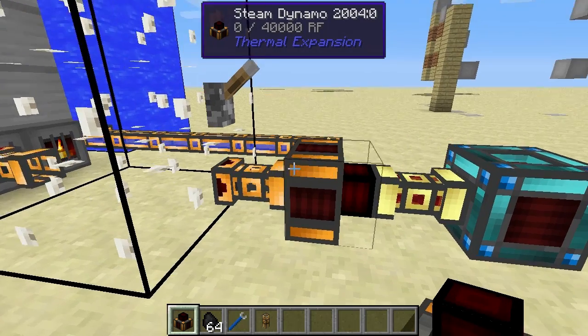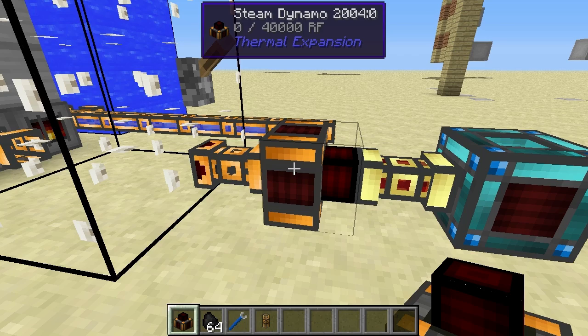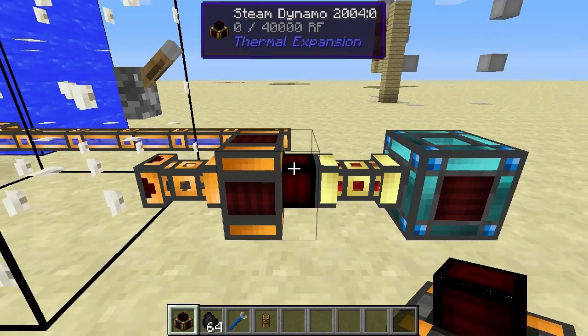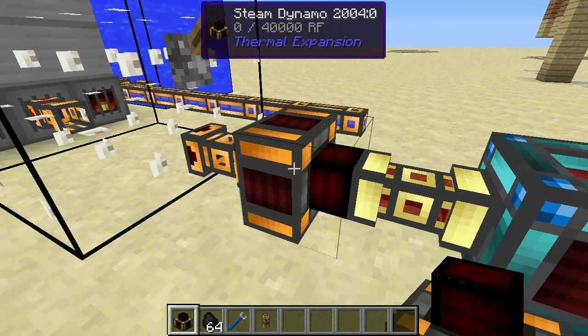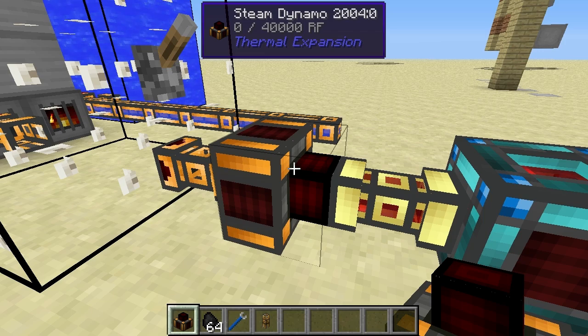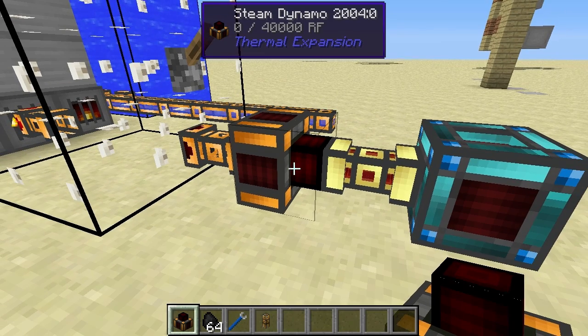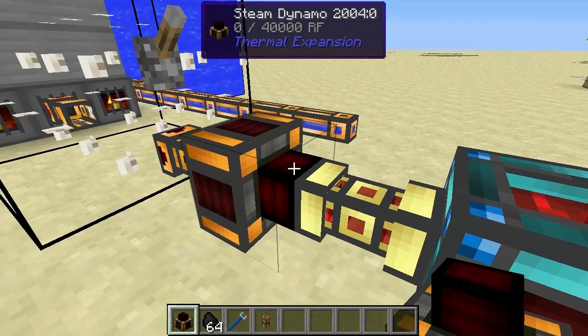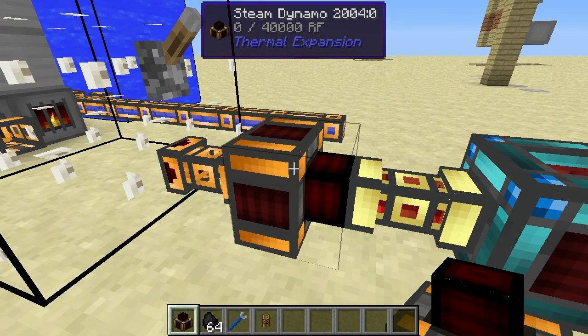What the steam dynamo does is basically convert steam into power. In Thermal Expansion 3, where this steam dynamo block was added, there's a new power system called Redstone Flux. Before, it used Minecraft Joules from Buildcraft, but now it uses its own system called Redstone Flux. So this steam dynamo generates Redstone Flux power.